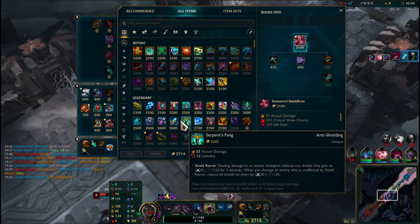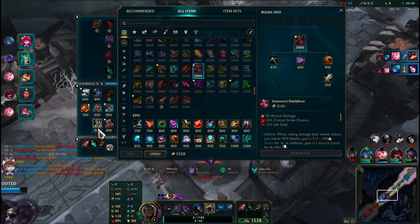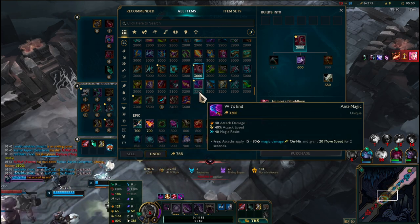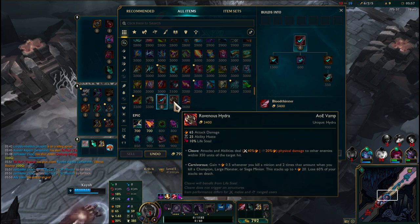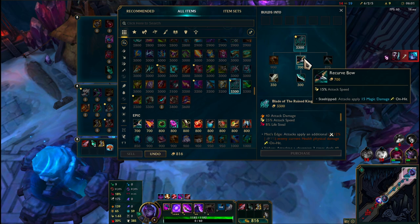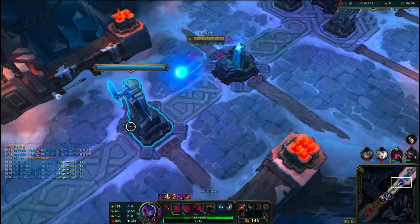We've got our Bloodthirster, amazing. I might just get some Berserker's Greaves for the attack speed - I think that's gonna be really helpful. So yeah, we'll build Bloodthirster, Ravenous Hydra, Immortal Shieldbow, Blade of the Ruined King. Going for Blade next just for the attack speed, which is going to be really helpful.